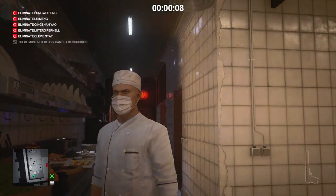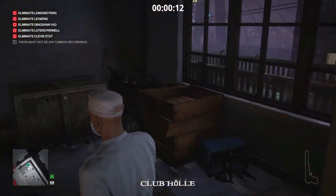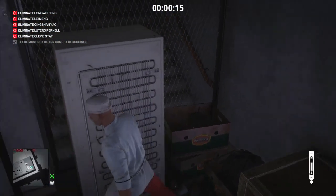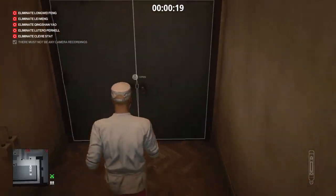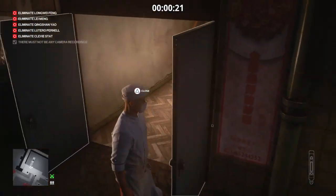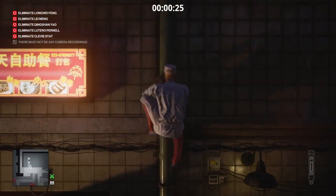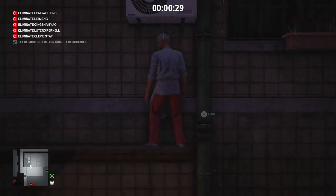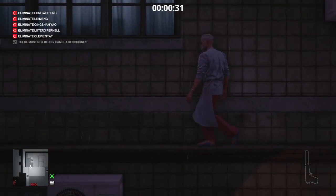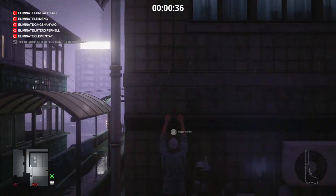Right from the start we are going to vacate the kitchen, retrieve our syringe, and then make our way down towards the facility. We're going to jump straight on the drain pipe by the doors and make our way up until we can go no further, then along to our left where we can drop down onto the walkway.